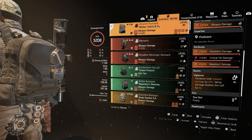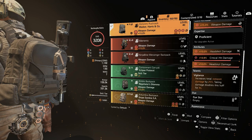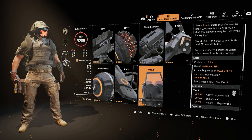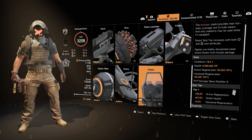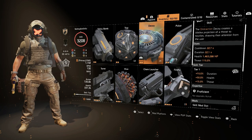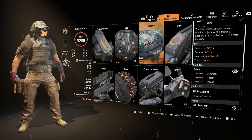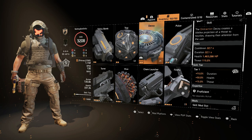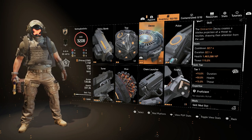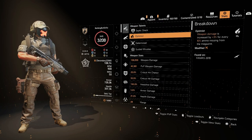We have Vigilance, which increases total weapon damage by 25% but taking damage disables the buff. Since we are running the Bulwark shield, that allows us to hopefully keep this buff up as much as possible. The Bulwark shield is Tier 1, giving us 67% better shield health — so we're at 4.6 million. I pair that up with the Decoy. The decoy is really good for sniper builds — throw it out, the enemies focus on it, get that first headshot, and then it's pretty much over.